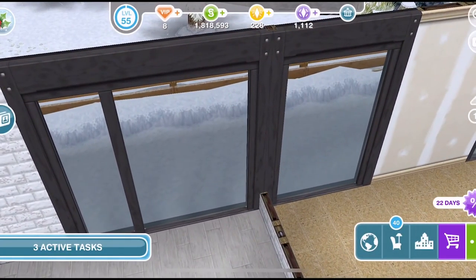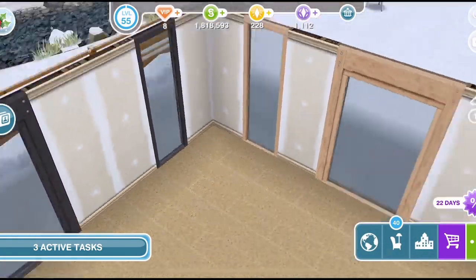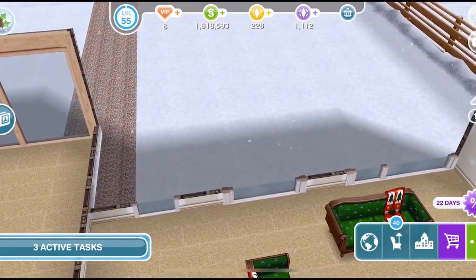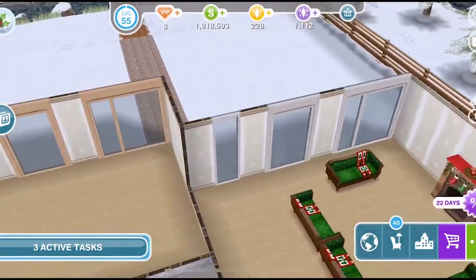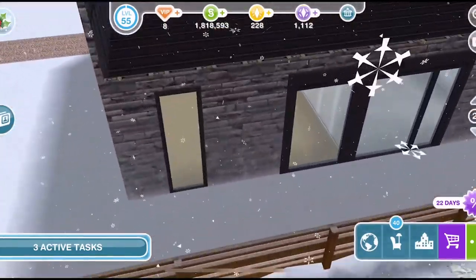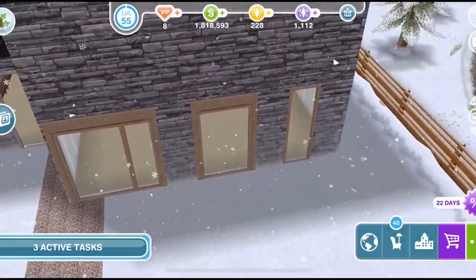Wow, look at these — I love those triple ones but I love all of them. They are nice right. We have three different colours: the white, the blonde, and the dark. I think the blonde ones are my favourite. Let's have a look at what they look like from the outside — they look nice right.